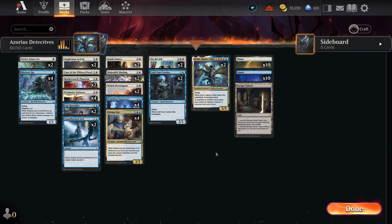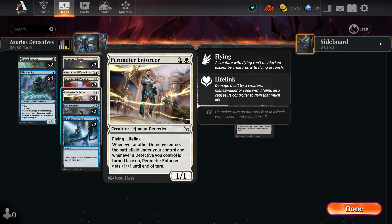As you can probably guess by the name of this deck, it has a heavy focus on Detectives. A lot of our cards either benefit from Detectives being placed — being put onto the field — such as Perimeter Enforcer. Whenever another Detective enters the battlefield under your control, this card gains plus one, plus one until end of turn. The other aspect is whenever a Detective is turned face up from its disguise, some of our cards benefit from that as well, such as Perimeter Enforcer.